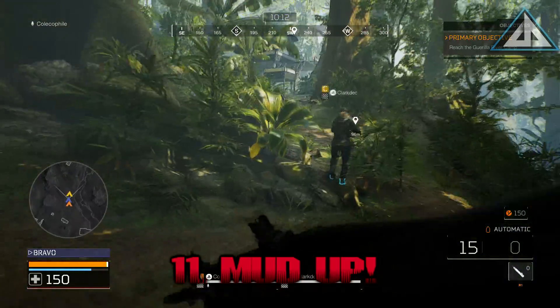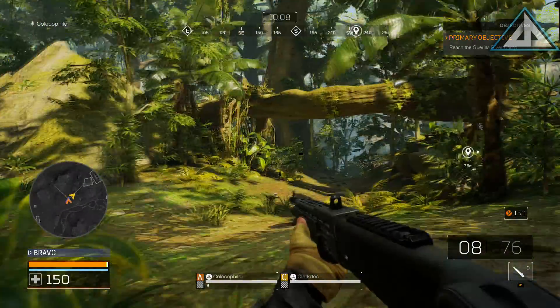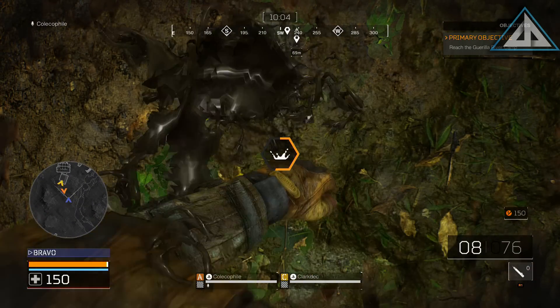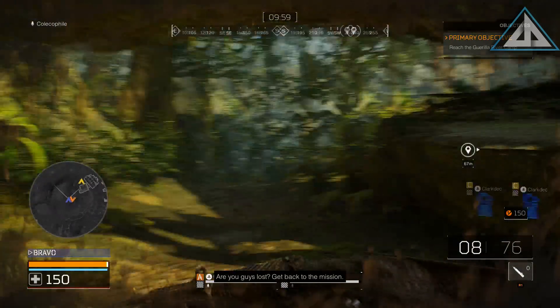Mud up. To cover yourself in mud and block your heat signature from the Predator, look down at the ground and hold the corresponding button. It takes a few seconds, but it will block your heat signature from the Predator for about 30 seconds — unless you go in water, in which case it will wash off faster.